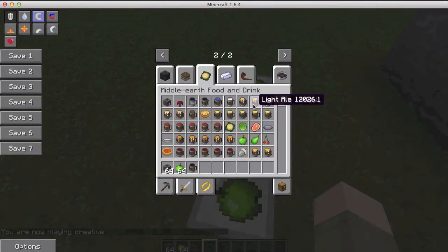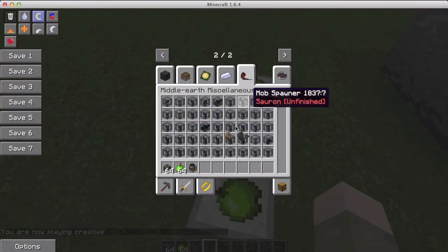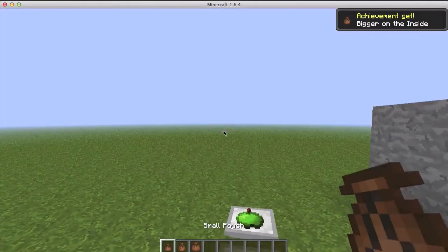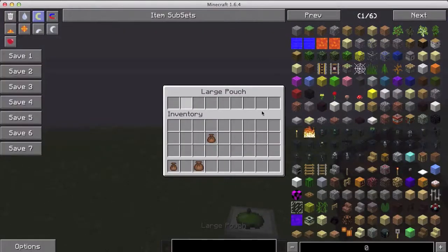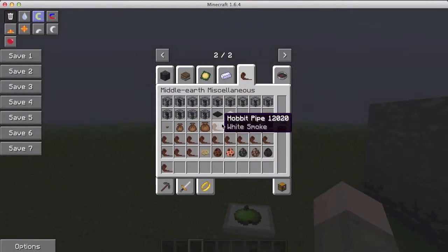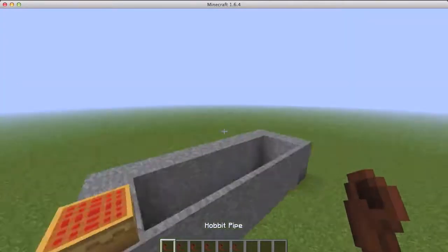Here are some Middle Earth materials, and a bunch of ores and stuff like that. I really want to show you guys the pipes. First, yes — there are new pressure plates, some buttons, and some small pouches. These pouches act like backpacks — you can have different sizes of pouches to put your stuff in.